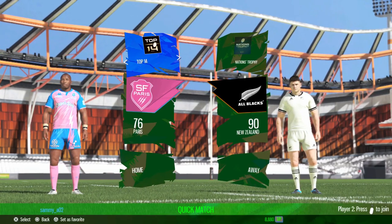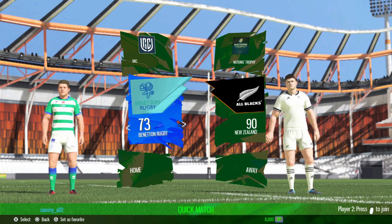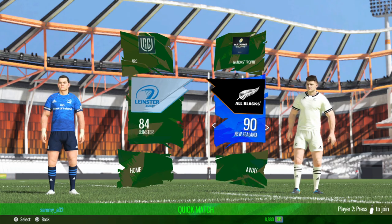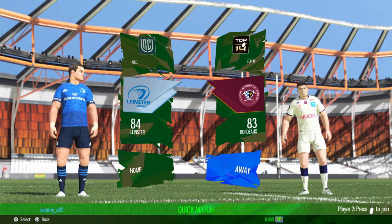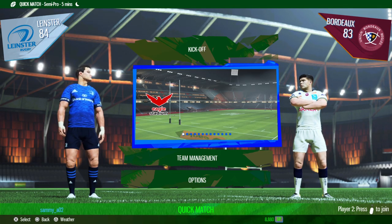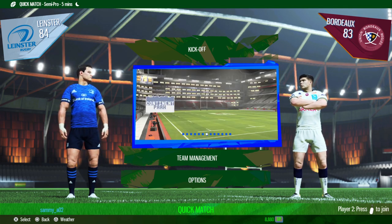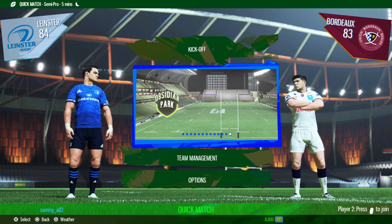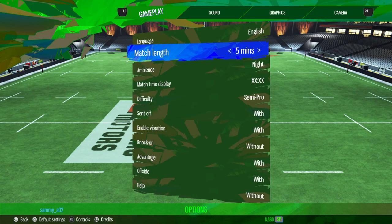I think we'll just do a quick match. Let's go with a URC team — let's go Leinster. And then we're going to play against someone from the Top 14 — I reckon Bordeaux. You can change the away kits and home kits. One thing that does suck is they've added new stadiums but none of them are licensed — they're just made-up generic stadiums. Ripple Stadium is meant to be like Allianz Riviera, and Obsidian Park is meant to be Eden Park. Let's do Diamond Arena and a five-minute game.